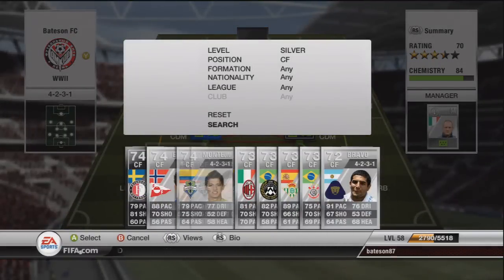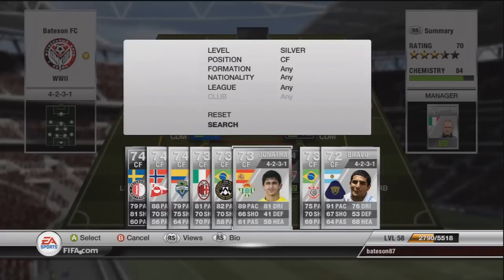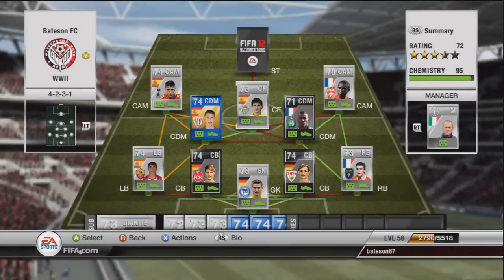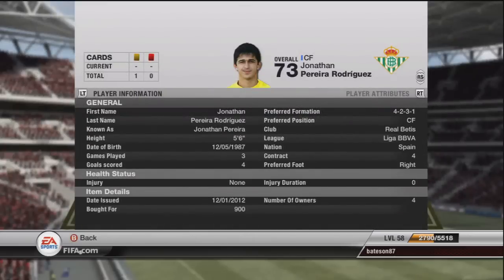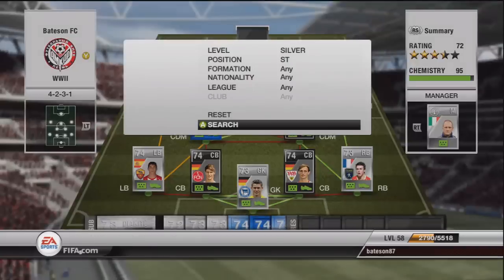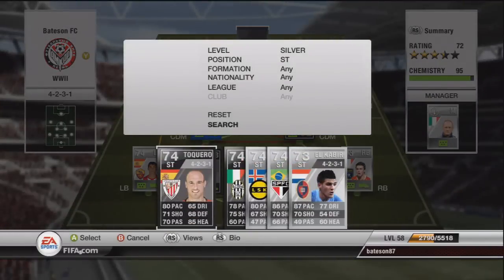The centre forward is a Spanish guy from Real Betis — Rodriguez Perria Rodriguez, going for 900 coins. He's got decent stats with 89 pace and 81 dribbling, but his shooting is a bit on the low side for a centre forward at 66. Still managed to put a few goals away with him though.